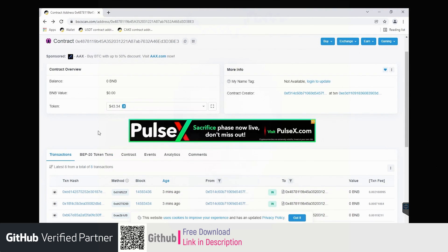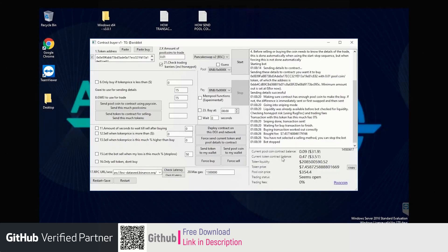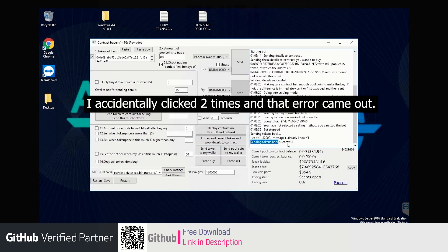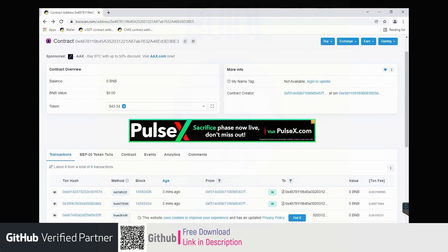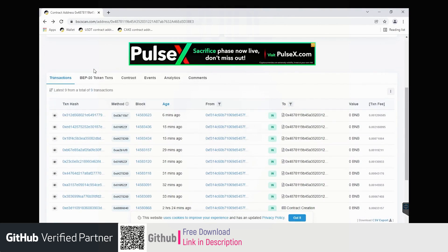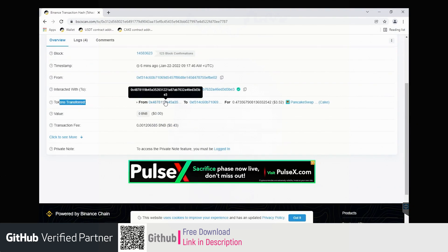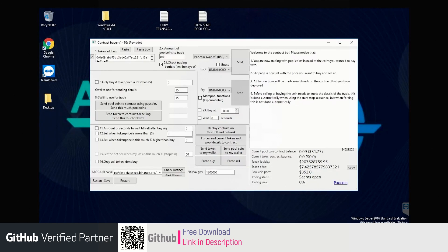Now let's see how to withdraw into the wallet. You can see the current token and the contract balance here. We have to send this balance into our wallet — just click here: Send Token to My Wallet. Sending token back successful. You can see the balance is now zero, and the token has been transferred from the contract to my wallet.